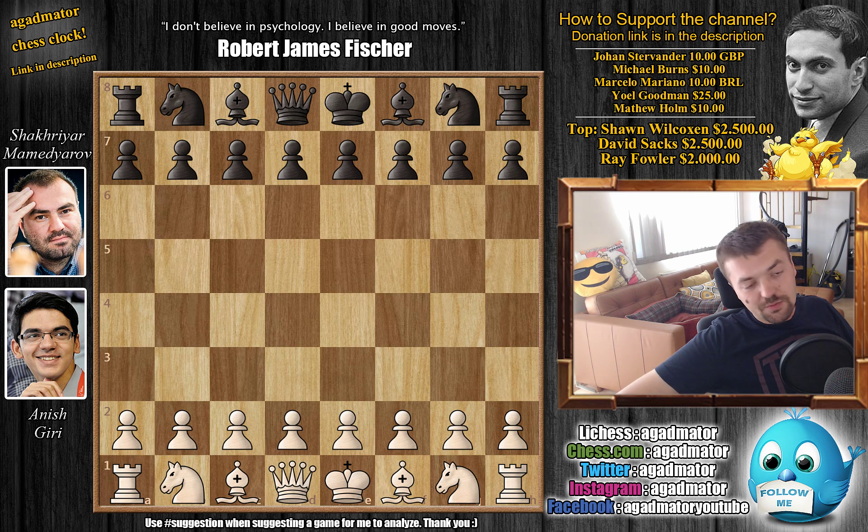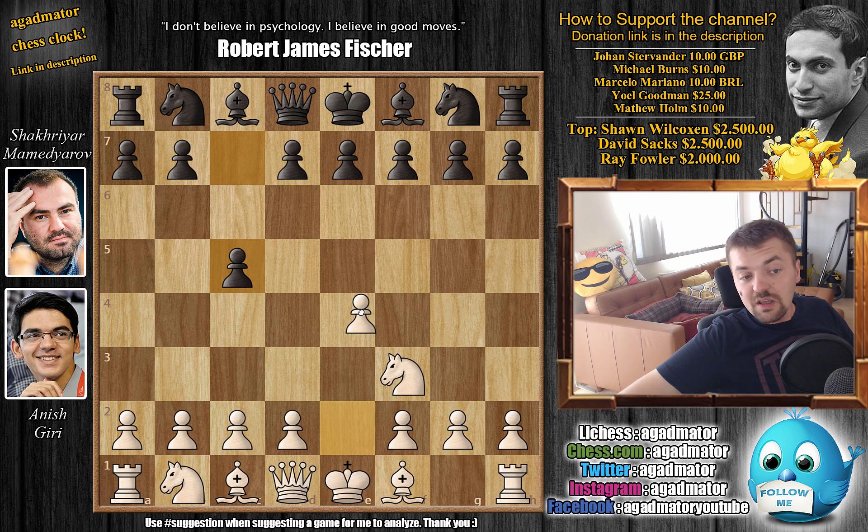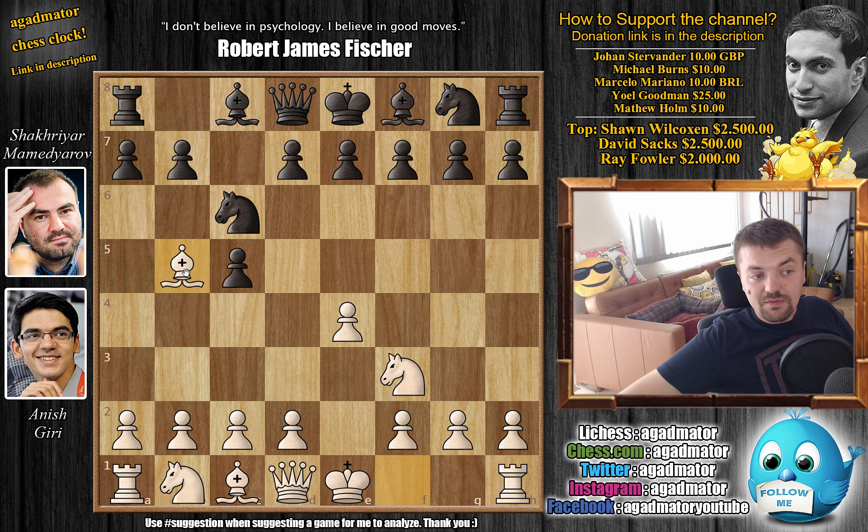We said we were going to show one more game from round 8 and also check out the standings. So without further ado, knight f3 by Giri, the reply is c6, c5, and now Giri transposes into the Sicilian with e4, knight to c6, and now bishop to b5 — Giri goes for the Nimzowitsch-Vorosolimo attack.